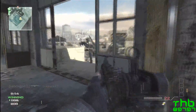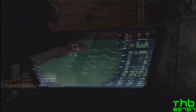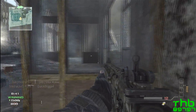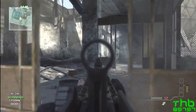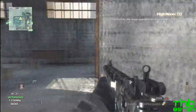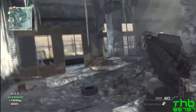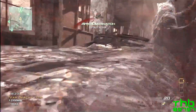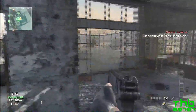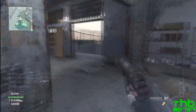Damage. The damage is pretty high on this gun. It's one of the slower firing guns — we'll get to fire rate later — but the damage makes up for it. It'll kill in probably two to four shots. With the silencer, you're looking at three to four shots, maybe even five, but that's rare. For a slower firing gun, it kills fairly fast. It's not the most powerful gun in the game, but it's good as far as the damage statistic is concerned.